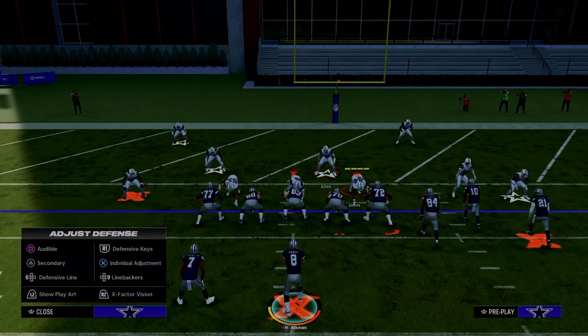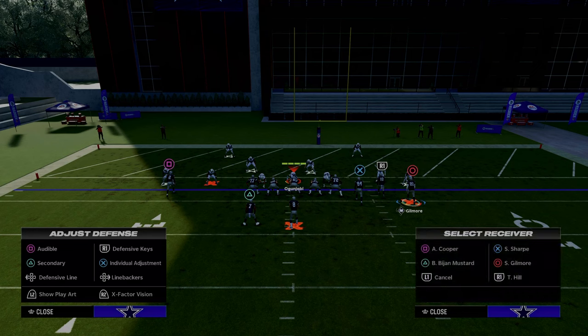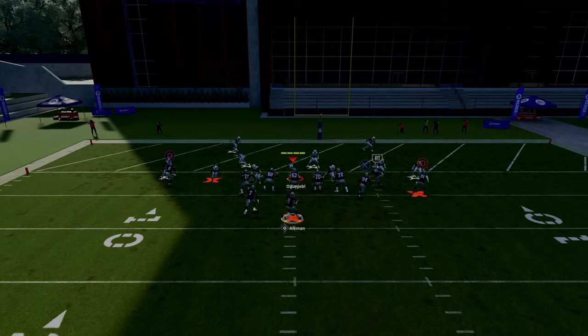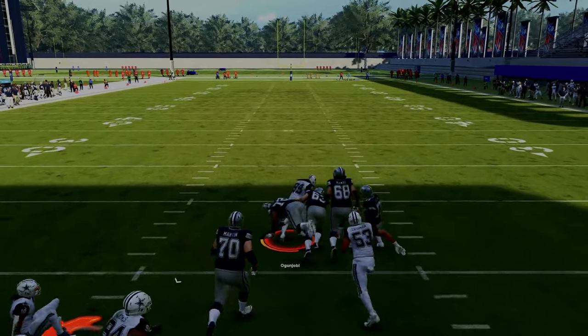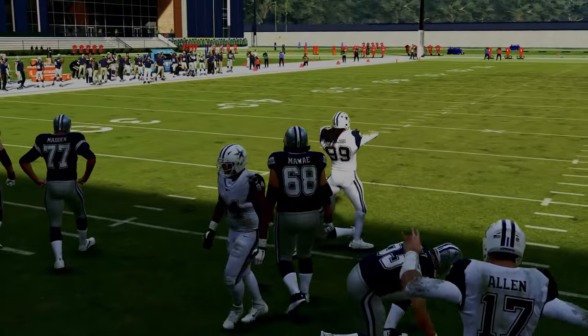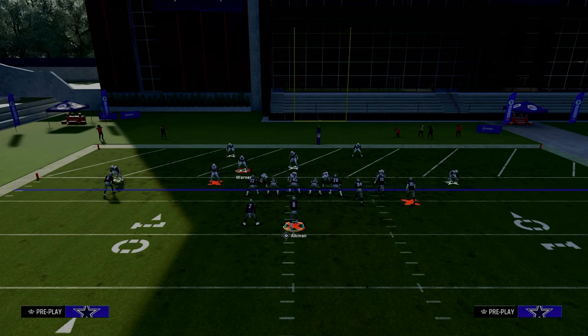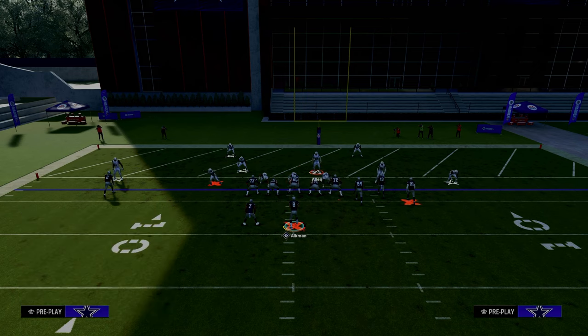Once they see you're running this concept, if you have a backside Texas route, a backside in route, or anything like that, they're going to have to respect it. What you'll see is the meta coverage everybody wants to use in the red zone. Most people are taking the deep half off the field and picking a hook curl almost unanimously. For the purpose of this video explanation, we're going to send only three rushers just to make sure we actually have time to hit this route.